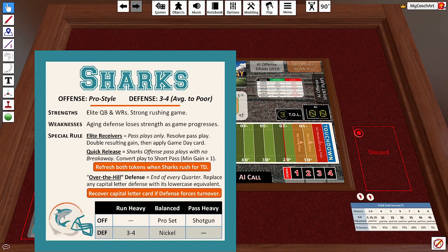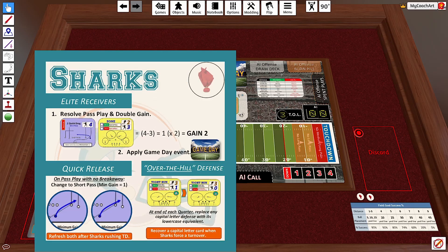The Sharks feature elite quarterback and wide receiver play and a strong rushing game — their offense is definitely their strength. The elite receivers rule allows you to double the gain of a pass play. Specifically, the gain is the difference between the pass play value and the pass defense value.